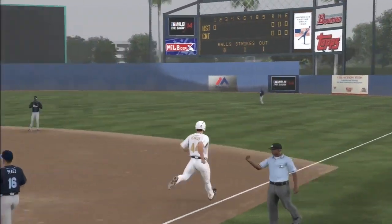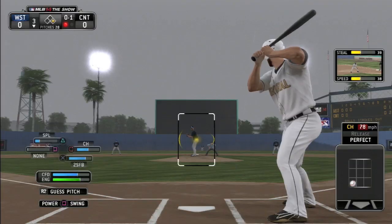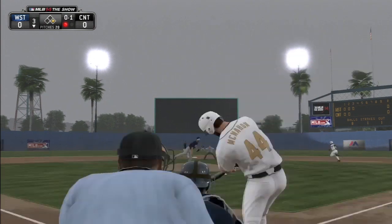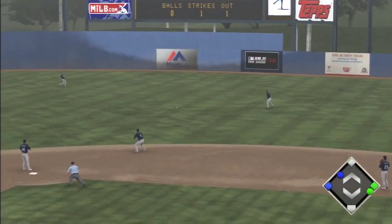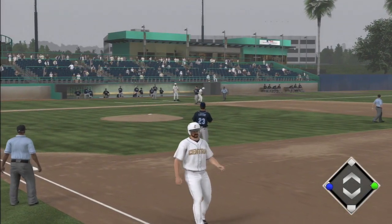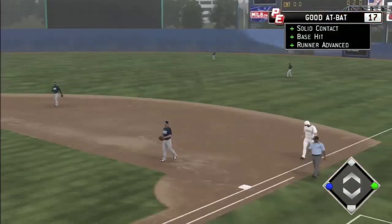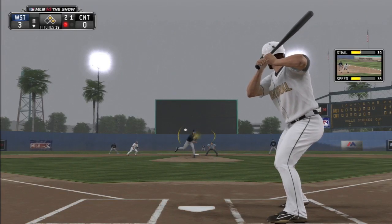Here you see Mr. McMahon grounds out on his first at bat, but he will have plenty of chances coming up still to make a name for himself. Here you see his second at bat — rips a single through the hole on the right side, gets himself on base. So just sit back and watch a little action. Let's see what Rory does throughout this first game and the second and third as well.